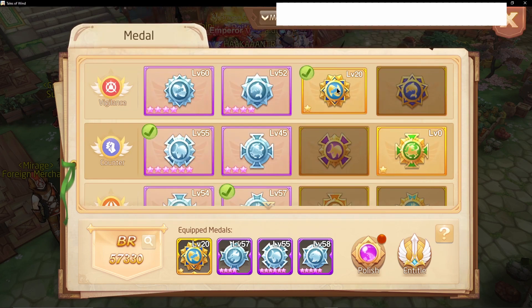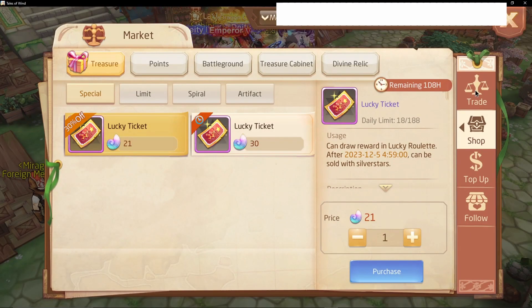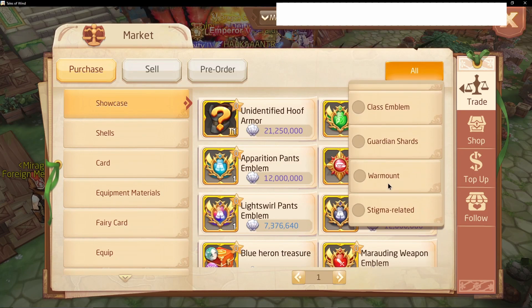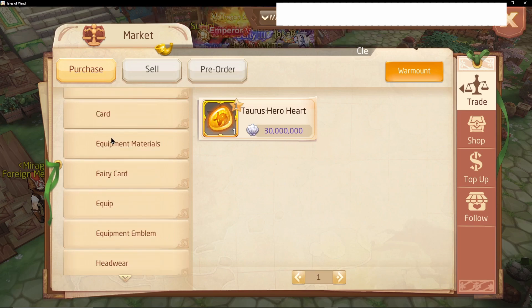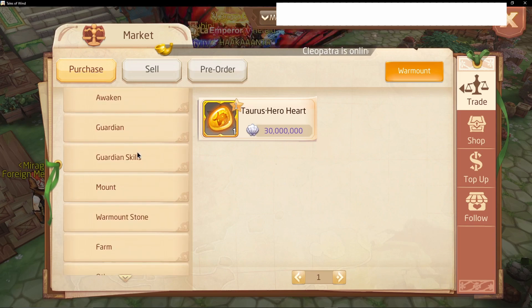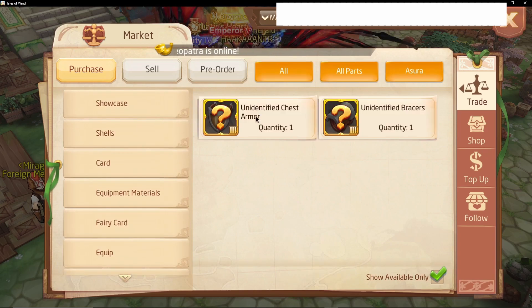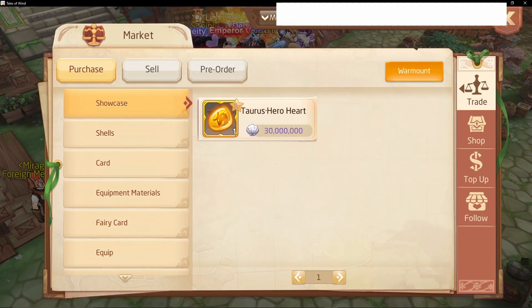That's the reason I think the stats for this shark medal are insane, and I would recommend you guys to get the gold shark medal. Now you might think — yeah, I'm free to play, how do I get it? Actually, it's sold quite often. You can see here there's a Taurus hero heart medal, and also the shark medal gets sold quite occasionally. You should bid on those. I would even bid on the Taurus medal even though I'm not using it — I just don't have shells right now.